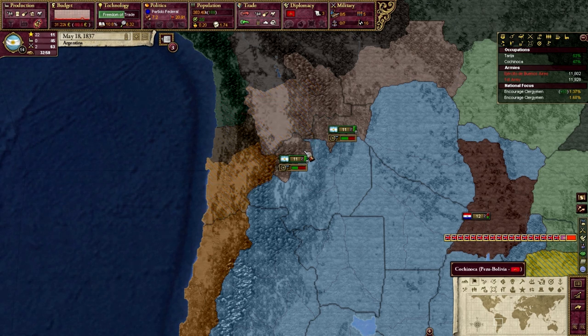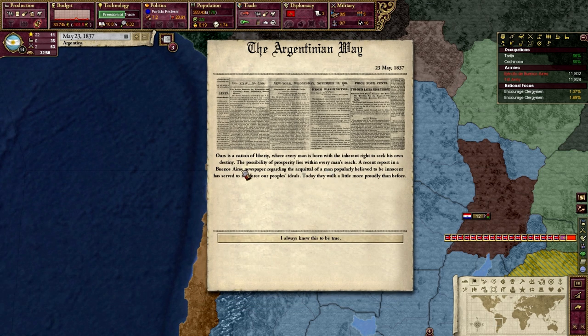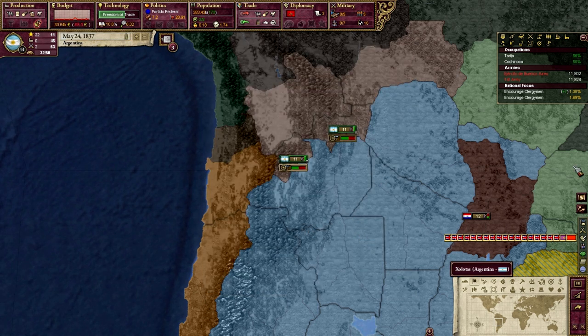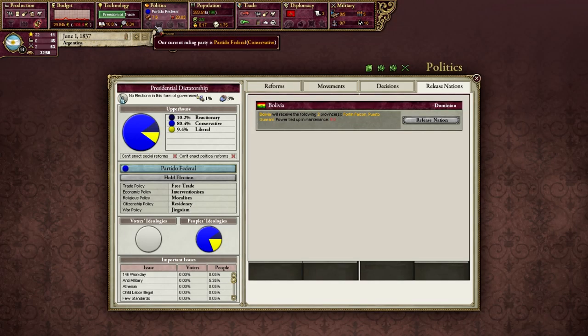That means we are a second-rate power and a good one at that. Hail Argentina and our aggression of madness. The Argentinian way - ours is a nation of liberty where every man is born with the inherent right to seek his own destiny. The possibility of prosperity lies within every man's reach. We become a little bit more liberal - not sure if that's good yet.